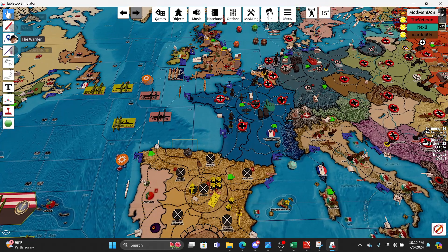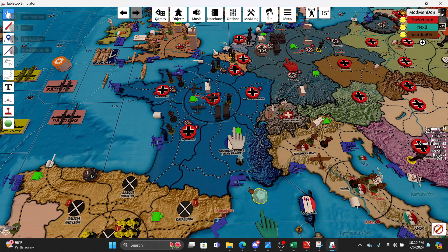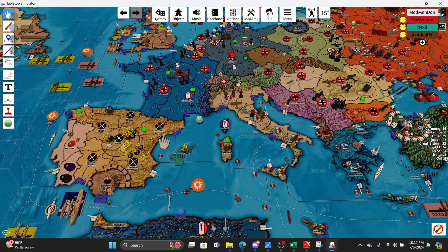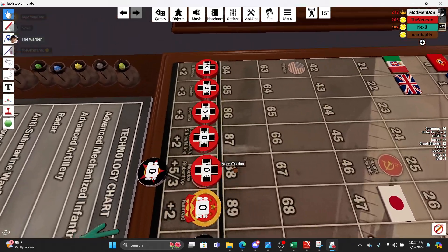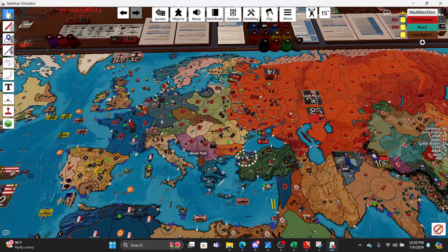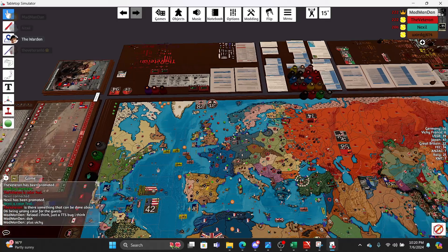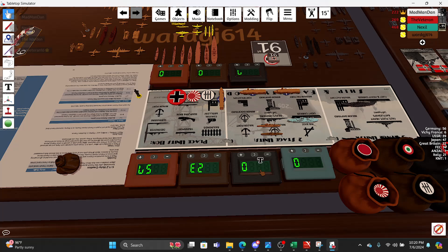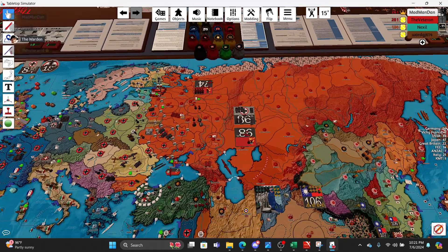Recruitment: Spanish recruitment — success! Vichy recruitment — fail. Closing out with collecting income: 56 plus 6 is 62, only two more than last time. Oh, because I didn't get Vichy — that's another 6, so 68 total. That ends the turn — passing it off to the Comintern for their Turn 9. Cheers!